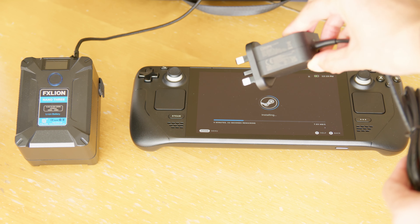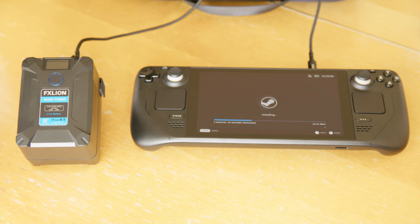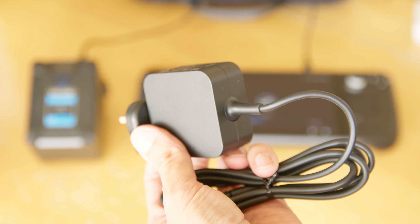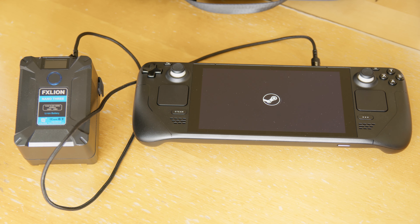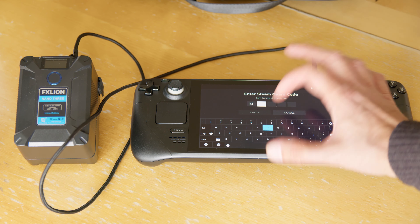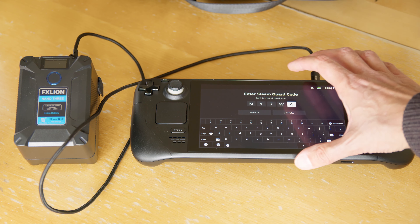There's a little charger it comes with — it says output 15 watts. I was hoping it would just have a USB-C on that end, but it's moulded on. It's got USB-C here. Shutting down Steam — so perhaps this is the update actually being applied now. Now I have to sign in and type in the code they emailed me. It's making a kind of clunk noise when I press the keys.